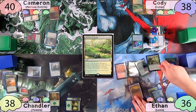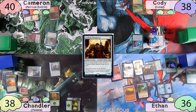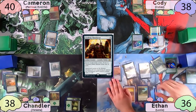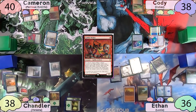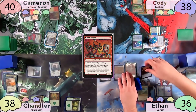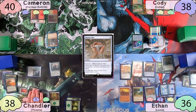Ethan plays another Island, then taps for three to cast Academy Manufacturer. Not wanting Ethan to get the free ETB tokens off it, Cody responds by removing two counters from Jitte to give Lannis -2/-2. Ethan responds by sacrificing three treasures and activating Lannis's ability, getting Goblin Welder off the top three cards of his library. He then casts a Chrome Mox, imprinting an Eternal Witness, and passes to Chandler.